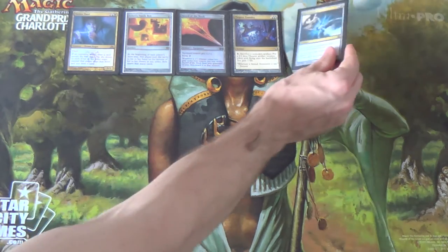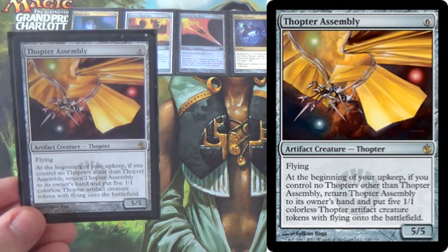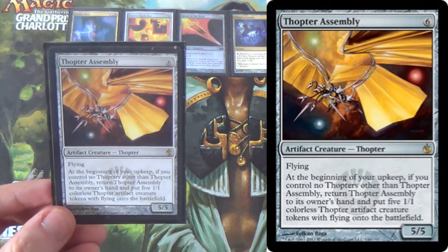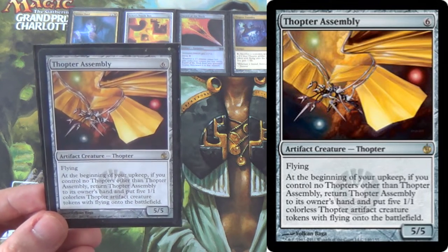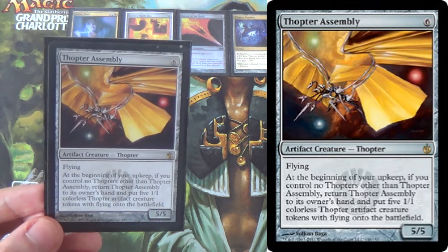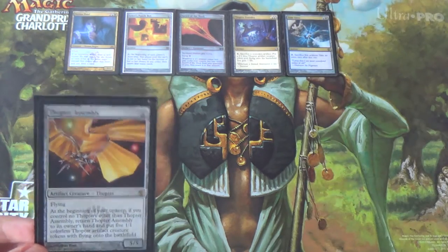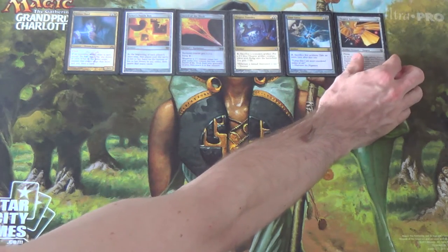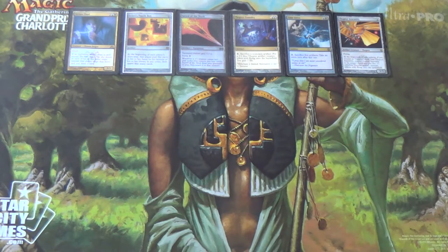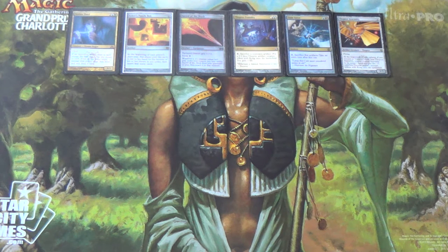Where Time Sieve really shines is with Thopter Assembly. At the beginning of your upkeep, if you control no Thopters other than itself, return it to its owner's hand and put five 1/1 colorless Thopter artifact creature tokens with flying onto the battlefield. This comes back to hand, then you cast it again and get five more, and so on — infinite turns off of this two-card combo. I include Thopter Assembly because it can time-walk lock the opponent, and a 5/5 flyer takes out Delvers, that sort of thing.